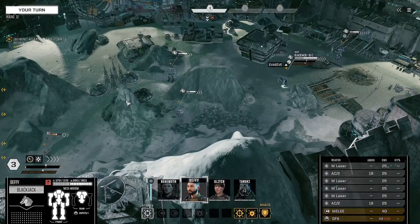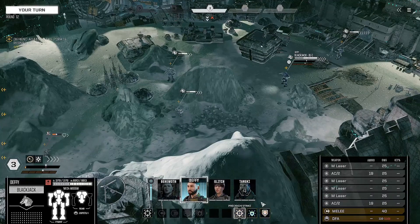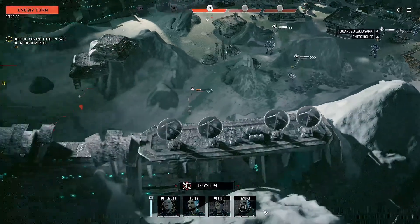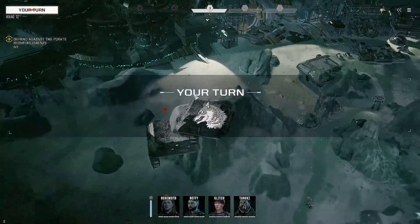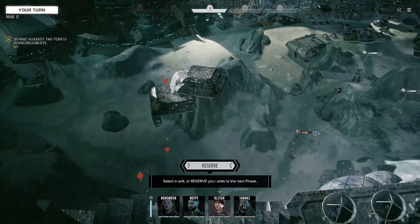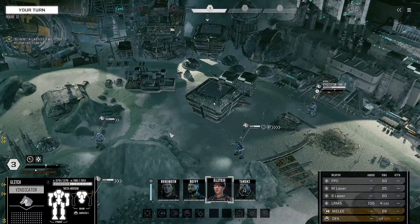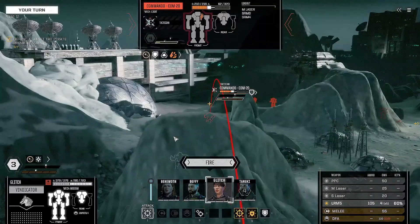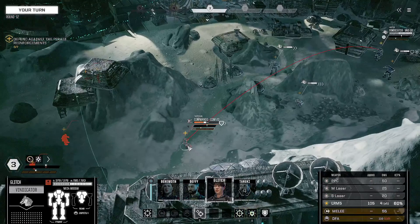Just brace for now. We've got four mechs — we have the Commando here. Still don't know what else we're up against. From this location we'll be able to make use of long range missiles at a longer range, giving us a better chance to hit. Six percent — that's blank. Still need to apply multi-target but there's just no chance to use it yet.